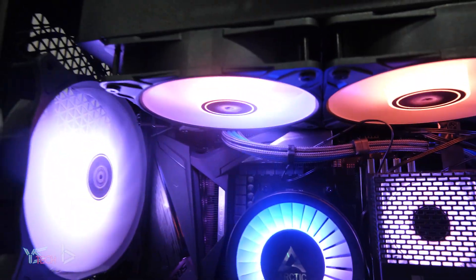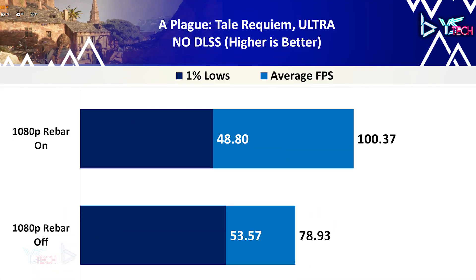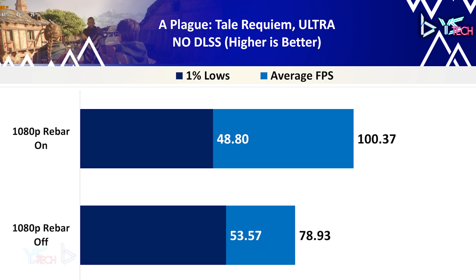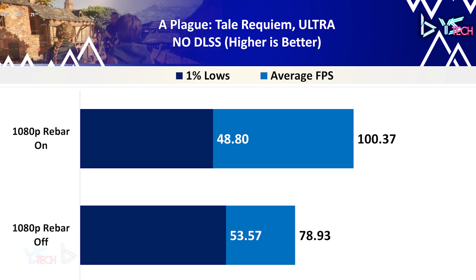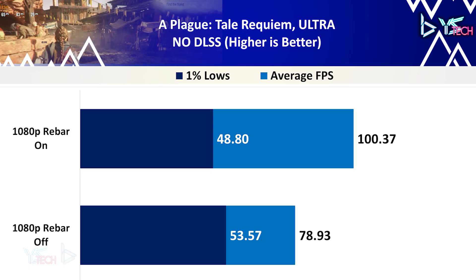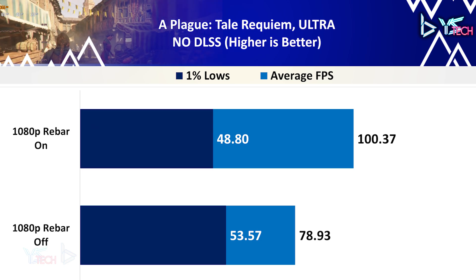Let's head to the benchmarks. For the first game, we have A Plague Tale Requiem on ultra settings. There was a significant uplift in performance for this game in average FPS, going from 78.93 to 100.37 FPS when ReBAR is on — a 27% increase. Unfortunately, the 1% lows fell slightly with a decrease of 9.31%, which was a little bit of a surprise and disappointing for this title.